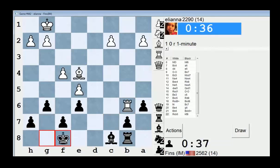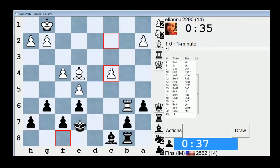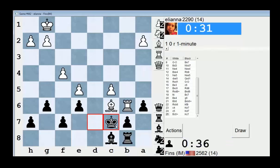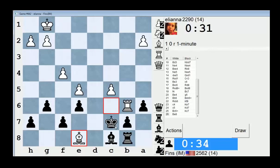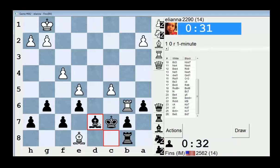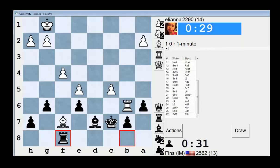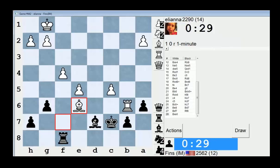Check — I'm bringing my king over. My king is coming over, whether you like it or not. Check. That move didn't do anything, did it? Good idea, Eliana. This guy's playing well.